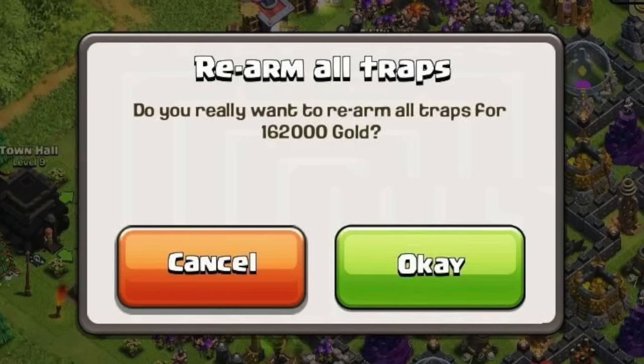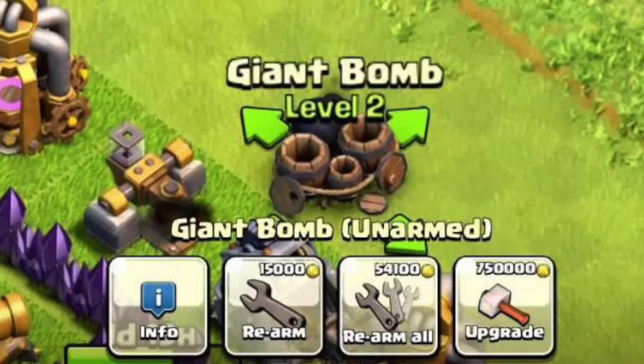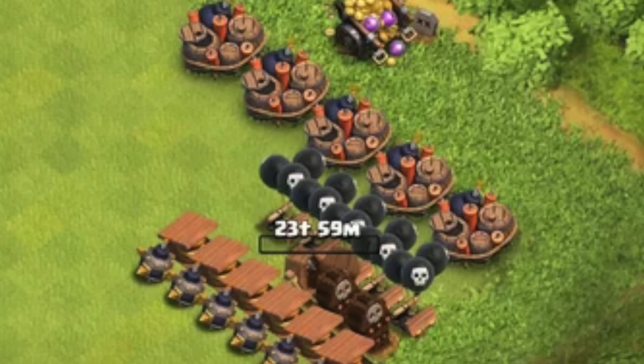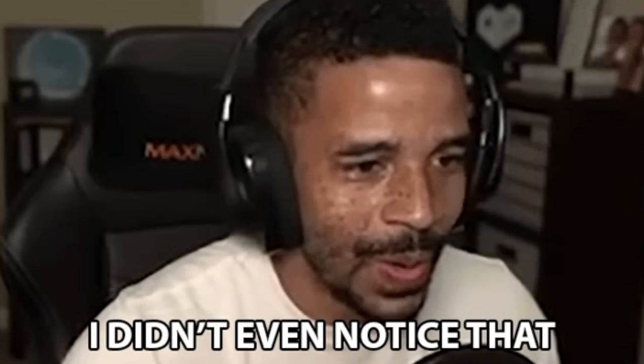Rearming Traps. This is pretty well-known knowledge by now, but back in the day you had to manually rearm your traps after you got attacked. Not only traps, but stuff like Inferno Tower and X-Bow as well. Today the game does it itself, so that's probably why it's not super obvious to some people.